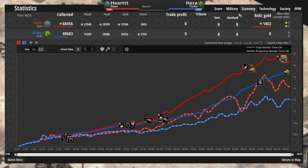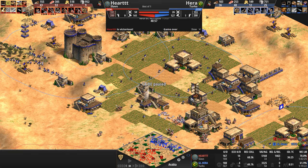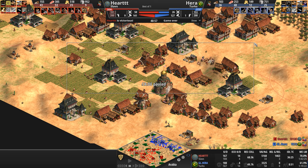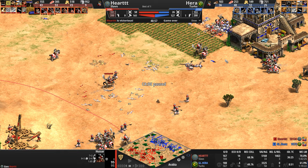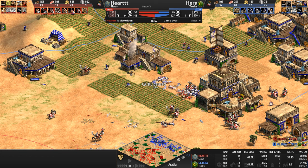What an interesting economy screen — 19,000 bigger economy for the Slav, which is just under 40% bigger. He takes the lead in all resources except stone, but remember his castles are 260 stone cheaper. Relic gold played a small role — 1,463 extra gold for the Slav, and it's not every day the Turk doesn't out-gold mine his opponent. Five conversions out of 179 — nothing to write home about. Nine buildings destroyed, and Hera didn't manage to destroy a single building the entire game.